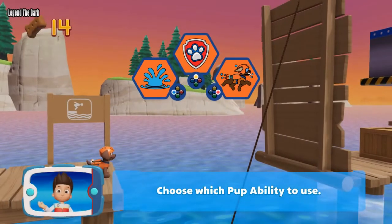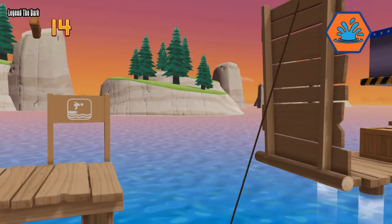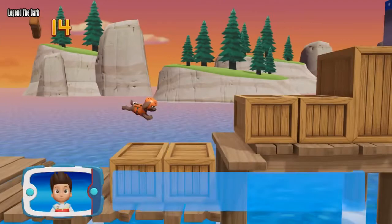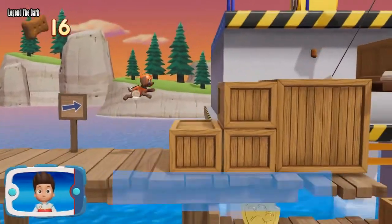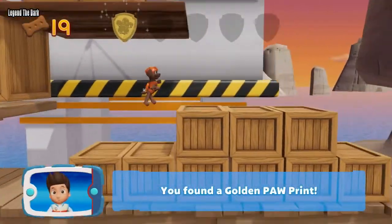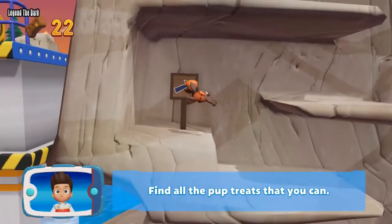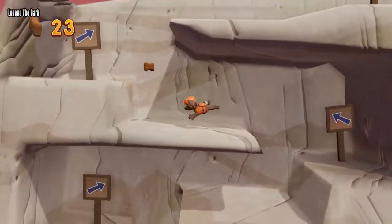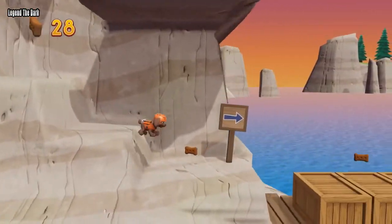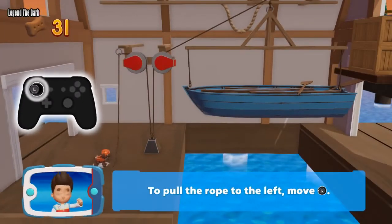Choose which Puppability to use. You did it! I'm detecting a golden paw print somewhere nearby. You found a golden paw print — collect all of the golden paw prints that you find. Find all the pup treats that you can. To pull the rope to the left, move the left stick.